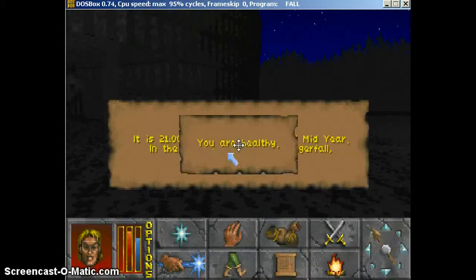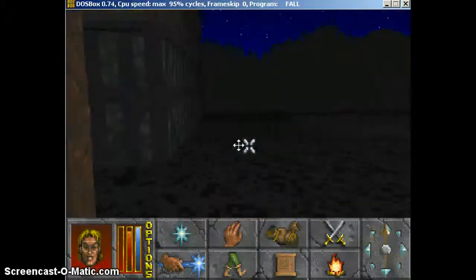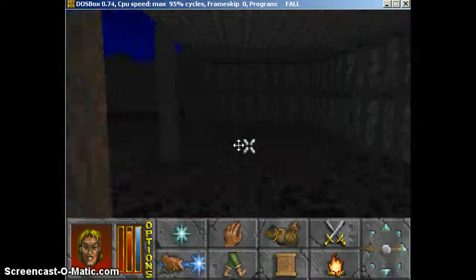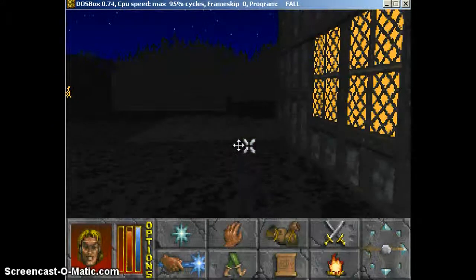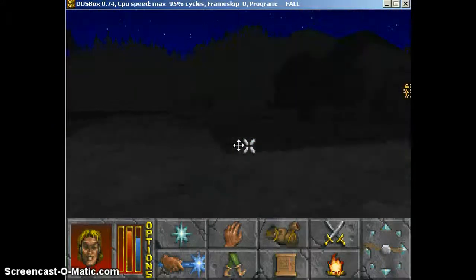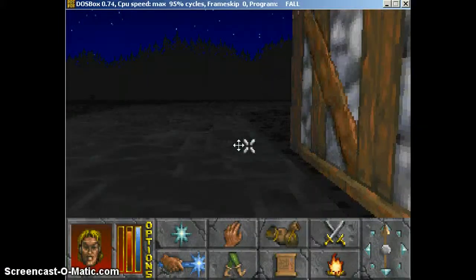You're not going to find citizens during nighttime, by the way. So during nighttime you're going to want to do things like loiter or find an inn — like I just found an inn. I'm going to pause until I'm able to find this guy.